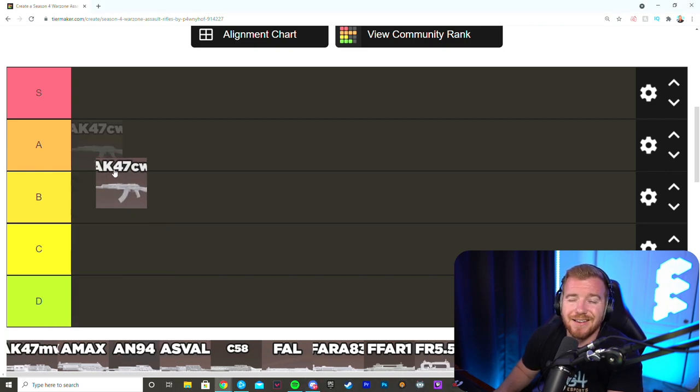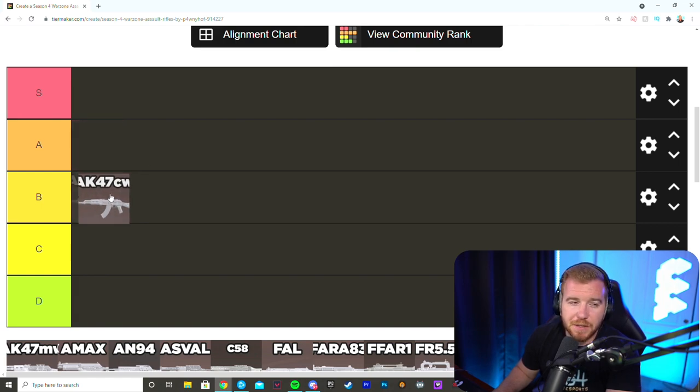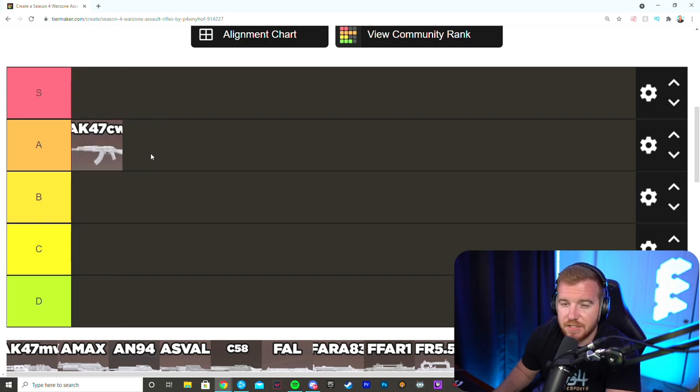The AK-47 Cold War is probably A tier right now. At range it's pretty good — it has a slightly weird recoil but up close it can still be used as a secondary, so it's solid in both areas. The headshot multiplier at range is just stupid. Sam puts it B tier for long range but A tier at short to mid range, where it just destroys people. Medium range it's essentially S tier.